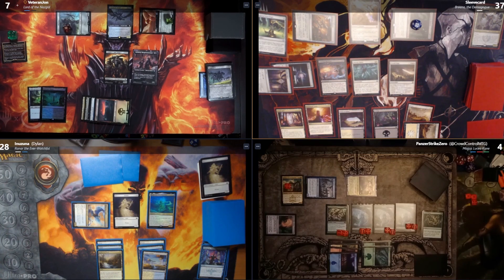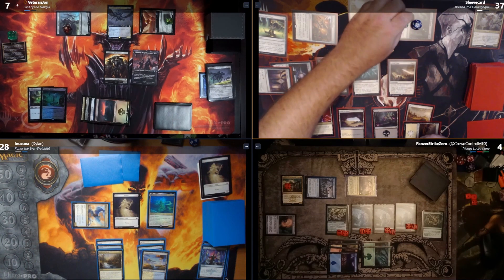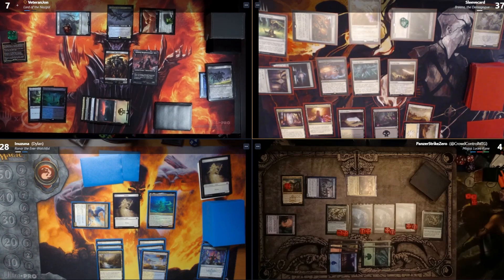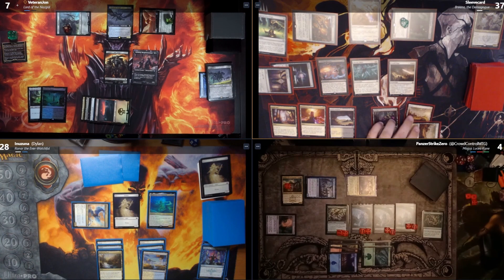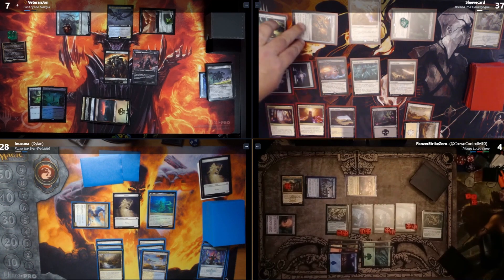On the damage, Necropolis Regents triggers — it gains 18 +1/+1 counters, bringing it up to a total of 30 counters. Second main phase, then I pass and untap Victory Chimes.